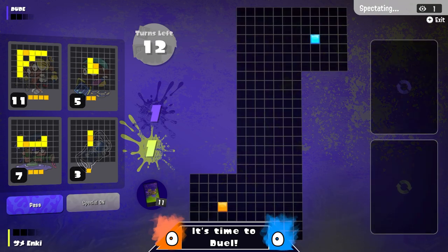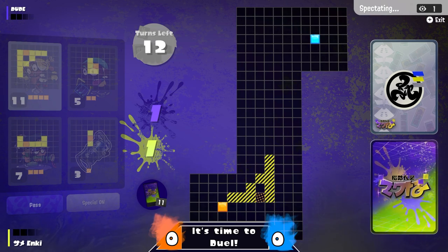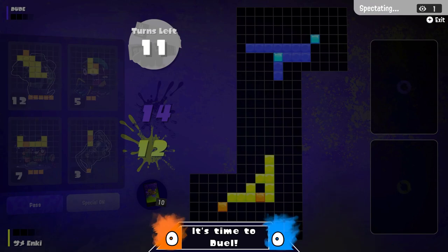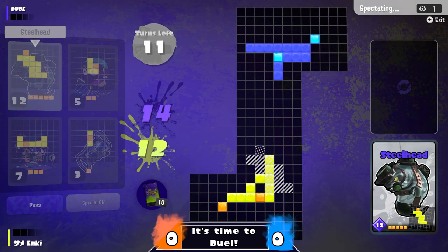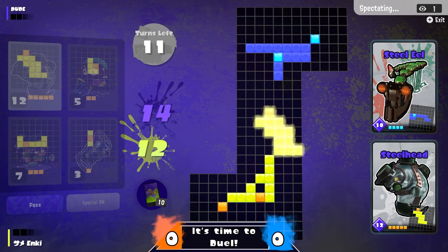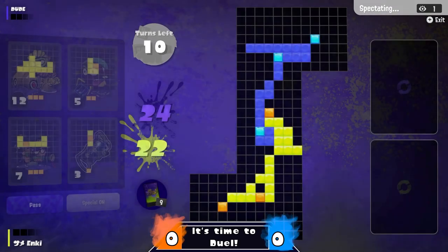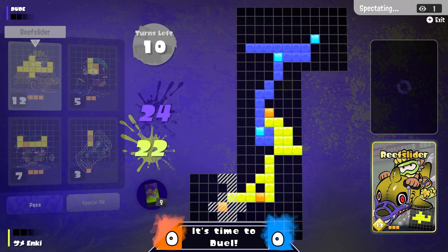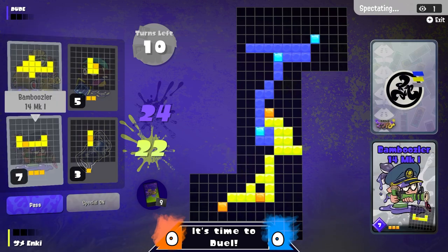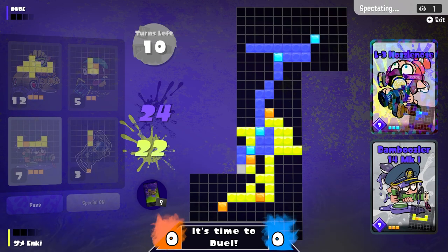I always like that you have the option to redraw your hand — that adds a nice little spice. The opening push is done with the Tri-Stringer and the Dynamo Roller. That's about an equal number of squares going in on the first round. I like that we're seeing this perspective from Enki — they're starting off really strong, trying to stretch all the way across. But Dude pulling down the Steel Eel blocks them immediately. Just about as predicted, we're in the 10, 11, 12 range for cards, and they brush up against each other immediately in turn two.